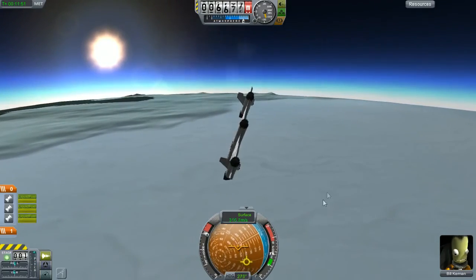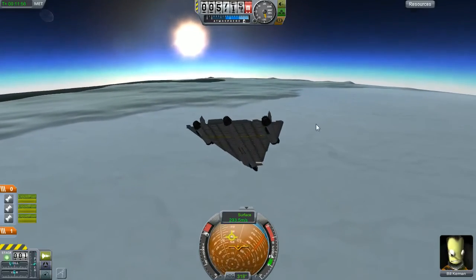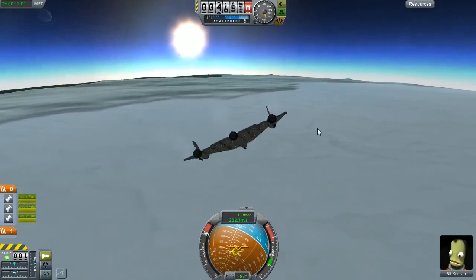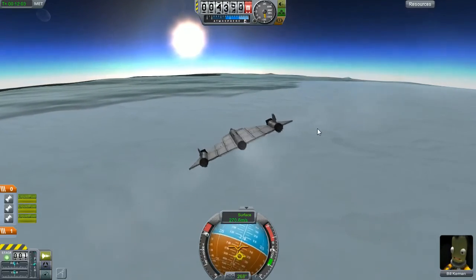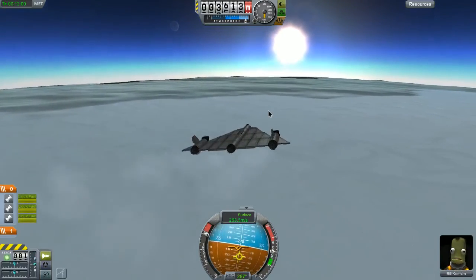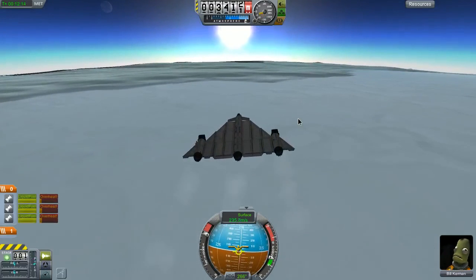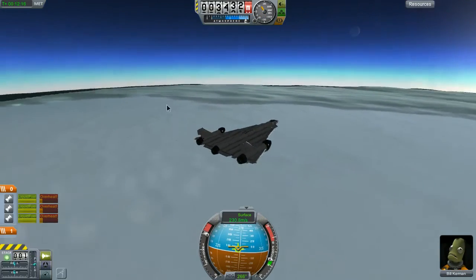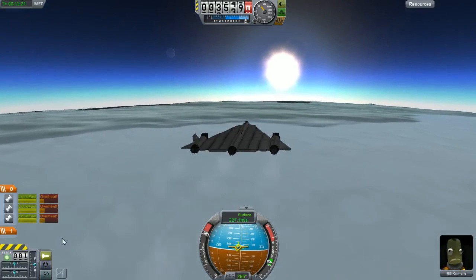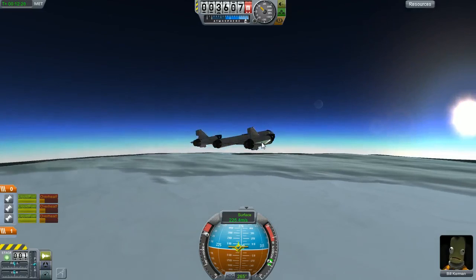Still need to head west but it's not as far, so that saved a little bit of time. Got some rams so we can probably get up high and hit maybe 400 or 600 speed. The fastest I've ever gone was 2600 in my SR Blackbird design - that thing was awesome. Sadly I lost it, didn't back up my ship files.